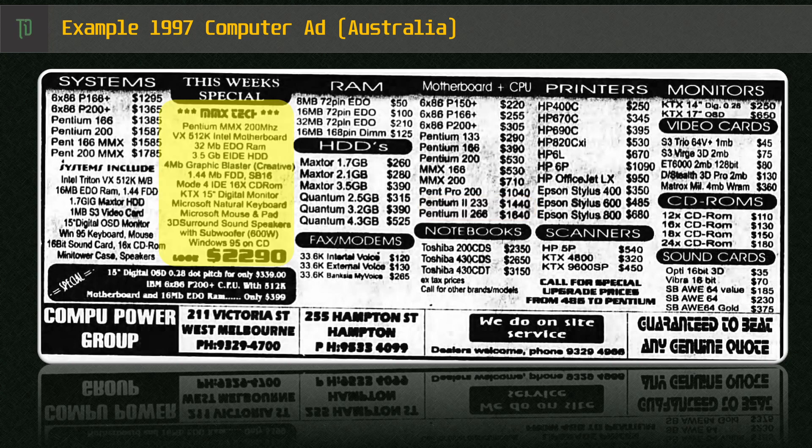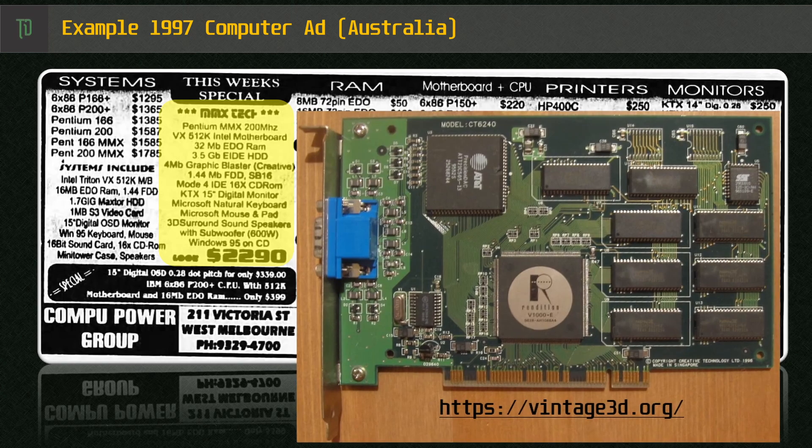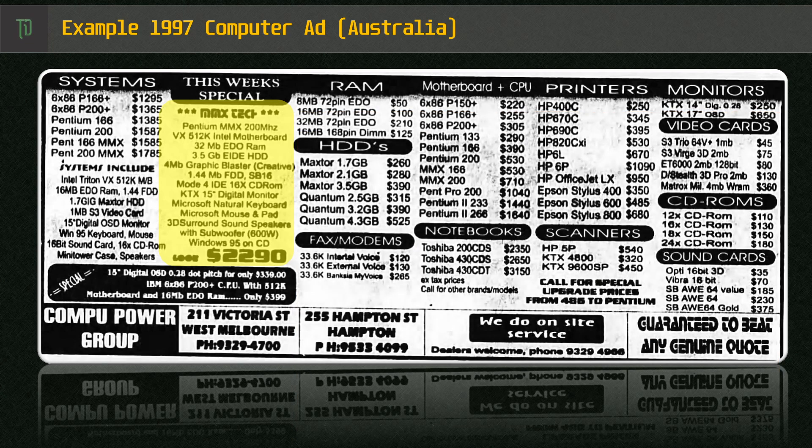The MMX Tech option looks like the type of rig I would have loved back then, complete with a 2D-3D combo from Creative — the 3D Blaster PCI 4MB — featuring the Rendition Verite 1000 chipset. One of the very first to support 3D Accelerator Quake, vQuake. These were typically sold for around $200 to $300 Australian at the time, and competed with Matrox Millennium, Matrox Mystique, and the 4MB S3 Virge-based combos.